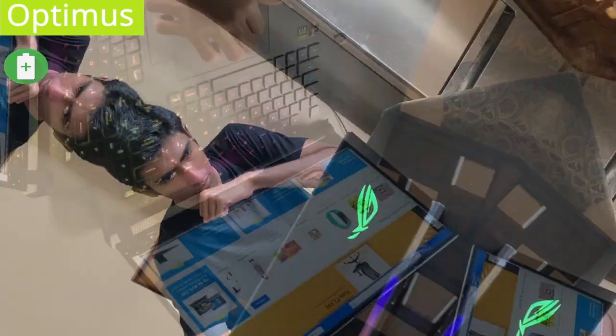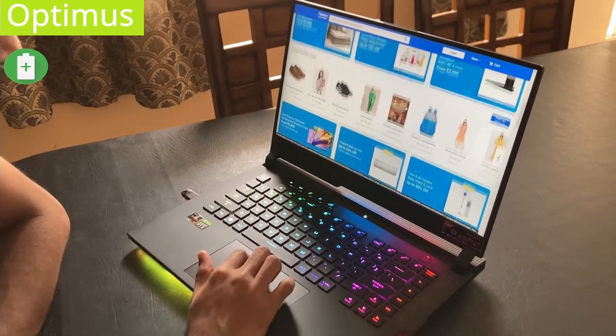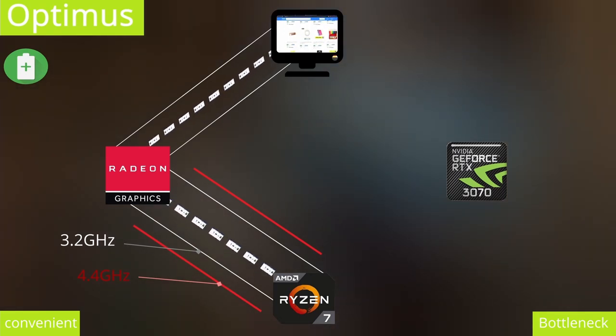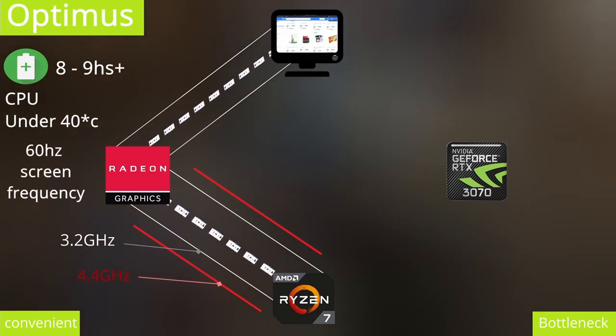Let's see how graphics are processed on this ASUS ROG Strix Scar 15. When you're on the go and on battery power, or doing some very light graphic work, your CPU sends the graphic workload to your iGPU for processing, and then to your display. This method is great for good thermals, long battery life, and a reasonably smooth experience.